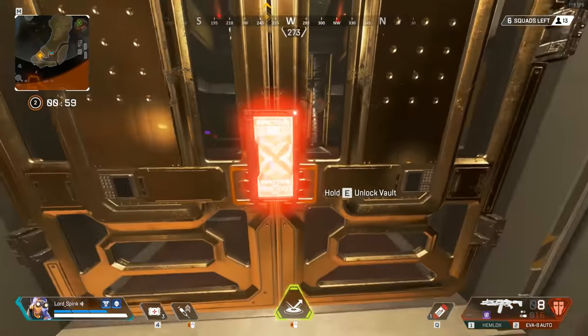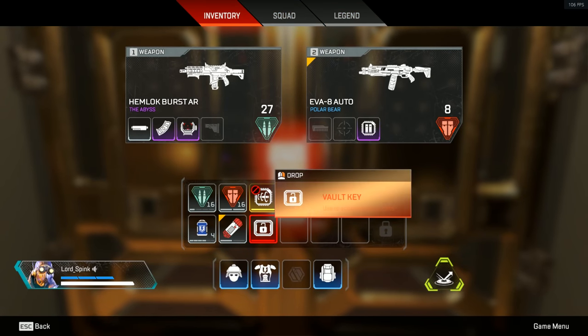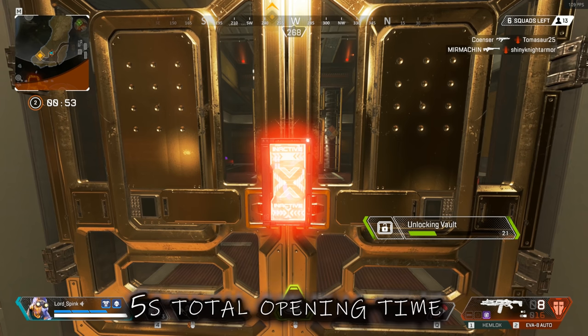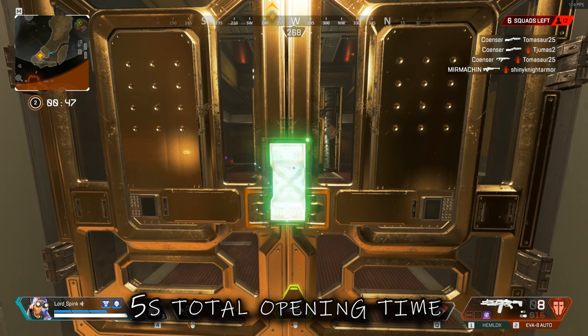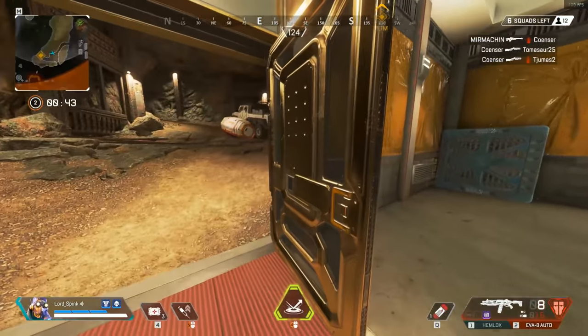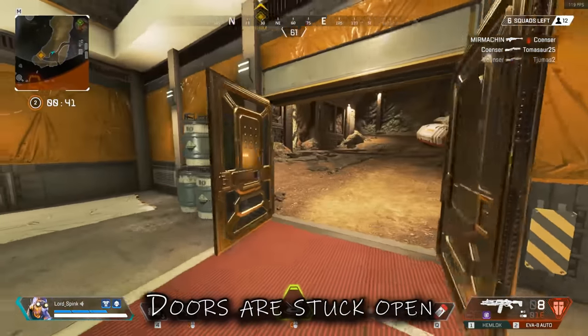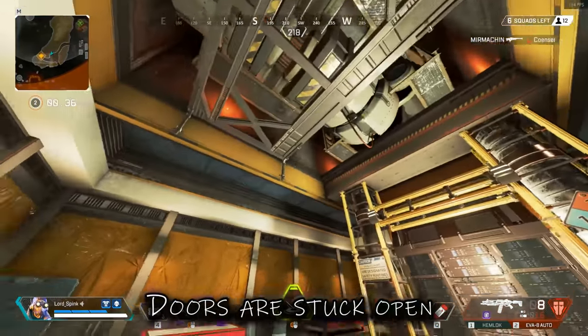Now we're actually at the loot room — you just open it up like normal using the brand new vault key. It takes three seconds to open, but it also takes around a two-second animation time for the doors to open, so it's around five seconds in total. You can't close the doors once they're open — they're stuck like that for the rest of the game.